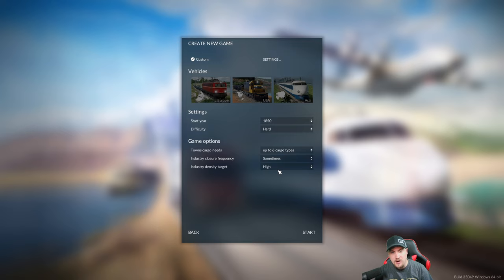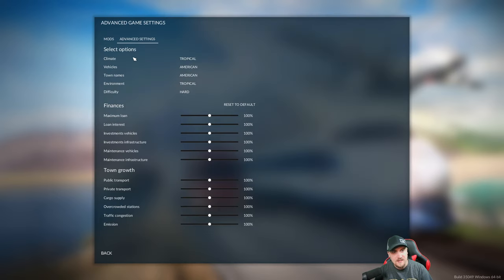Industry closure frequency is set to 'sometimes,' so if industries aren't being utilized they can close on us. Industry target density is high - right now set on low, so it will grow from low to medium and then up to high. I'll leave it at high. Before we get into the game, let's go to advanced settings: we're switching from tropical back to temperate, and we'll use American vehicles and American town names since I'm American and I'm less likely to mispronounce them.